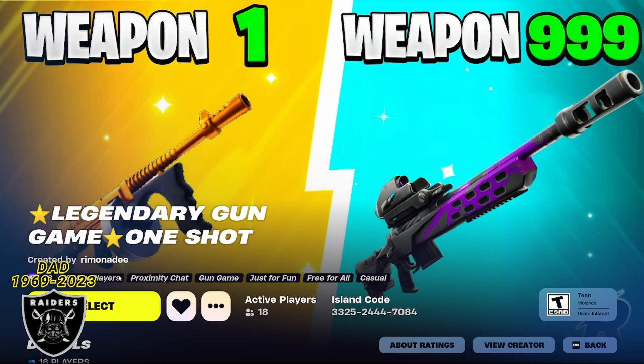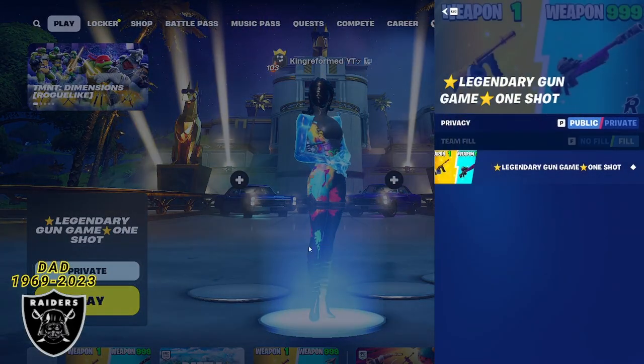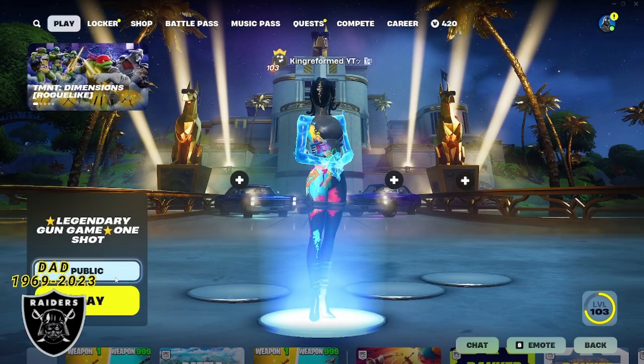Shout out to Ramon Addy for these amazing XP maps. If you see the purple XP sticker, then the map is still working. So press select, make sure it's on a private game, and then you are ready to jump right in.